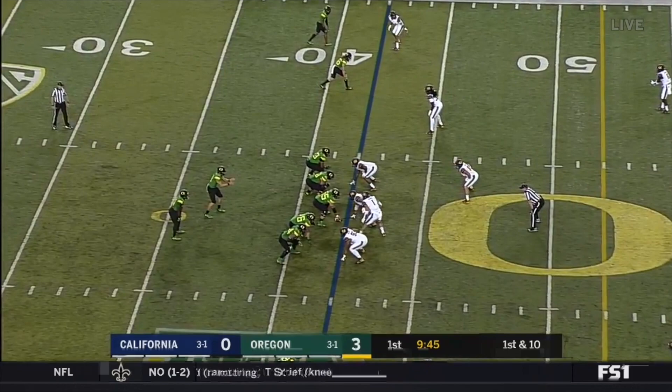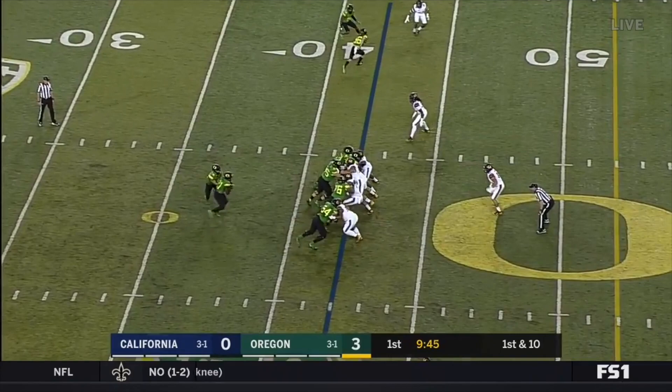We're going to see a similar execution issue on this play. Oregon's running the zone read again, but this time to the left. On the left side of the formation they've got three blockers — the center, left guard, and left tackle — and Cal's got as many as four defenders with a nose tackle, defensive end, and inside and outside linebackers. This ball's going to cut back, so once again it's time to look at the back side of the formation. To the right, Oregon's got two blockers and Cal's got two defenders to use them up, so it's going to come down to our ability to get a cutback and a quarterback player to the right side of the formation.